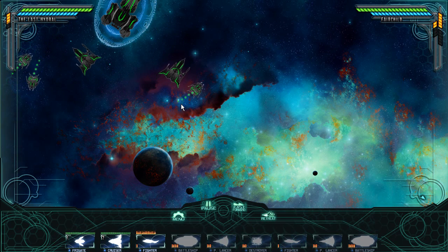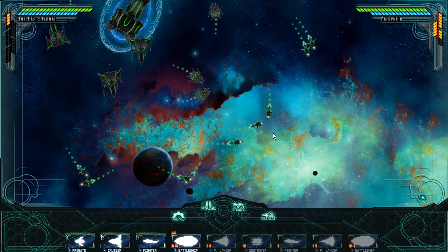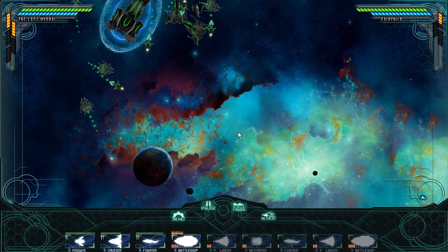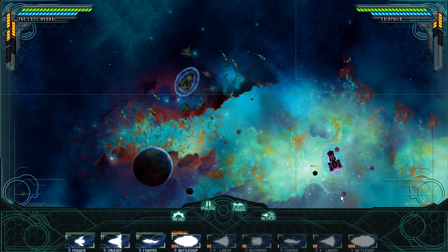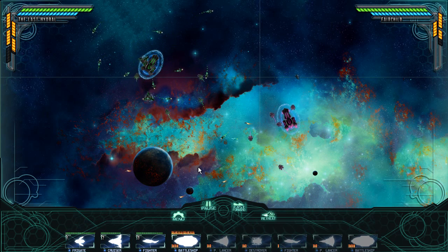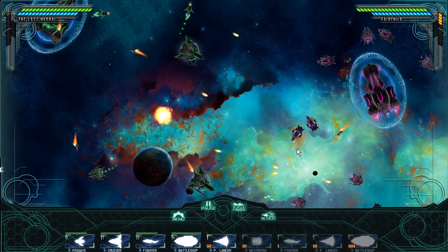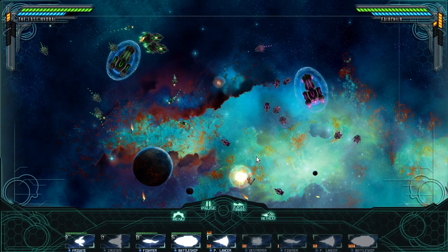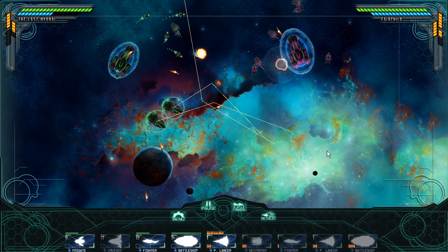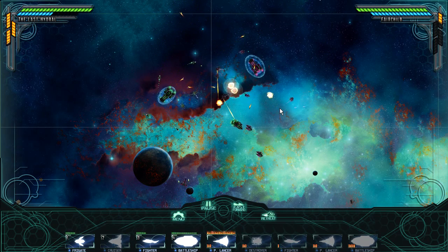We've got the cruisers coming around. The fighters are one of the sets of ships that are fully animated — they have their thrusters and mode lights. You can see they're glowing yellow, which shows they're in escort mode. I'm going to select my cruisers and put them into fire-at-will mode, so they're heading over to the enemy. Now my battleships — those guys are going to wreck some stuff. I'm going to move my flagship back a little bit.